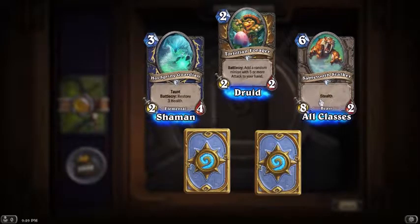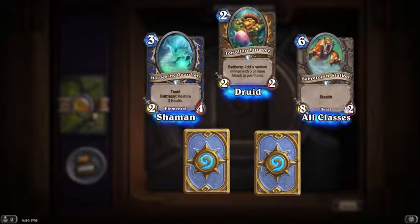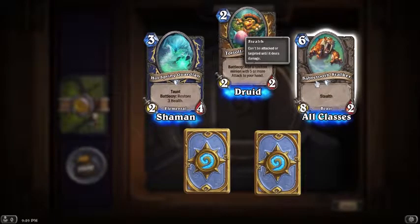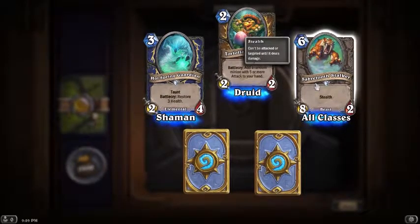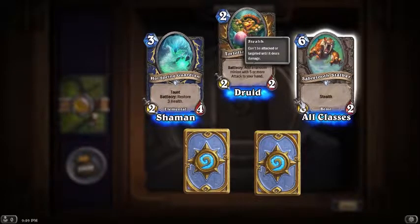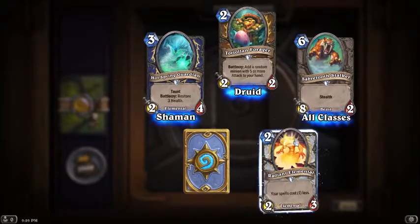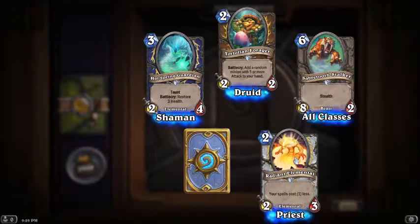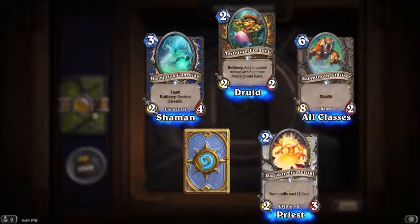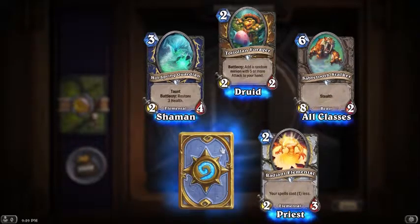I don't like this six-mana card with an 8/2 and stealth - basically just attack it and kill it. Oh, it can't be attacked or targeted until it deals damage. Two mana: your spells cost one less. Holy shit, I like that - Radiant Elemental! Aggressively costed, good sized body for two mana.